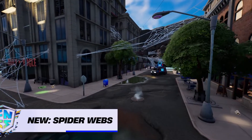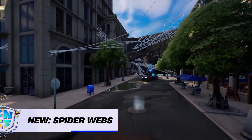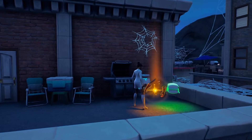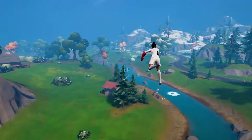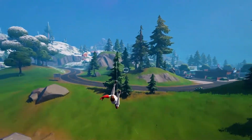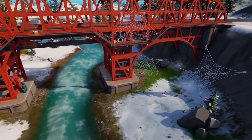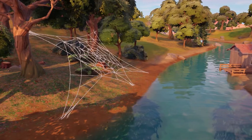Last but not least, we have probably the most impactful addition to the map: the spider webs. These webs provide you with mythic Spider-Man web shooters, an easy rotational tool using the webs, and additional heals. Having these provides numerous benefits in the early game like easy shield and fast mobility. These webs can be really useful in the early game for faster looting, but can be a double-edged sword in the end game.